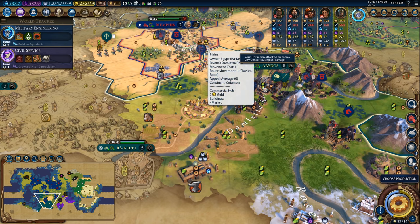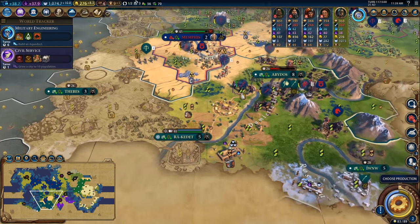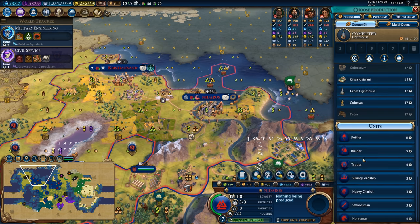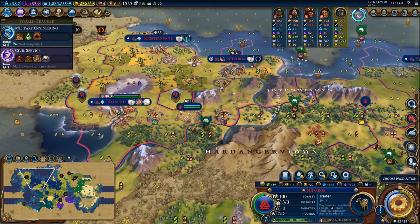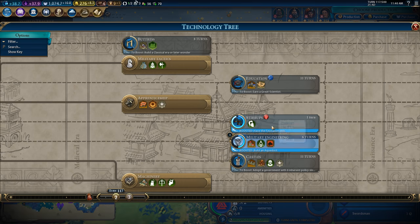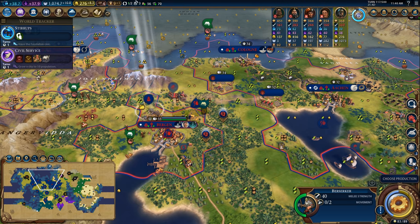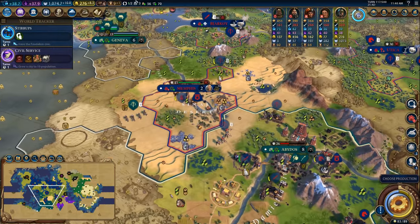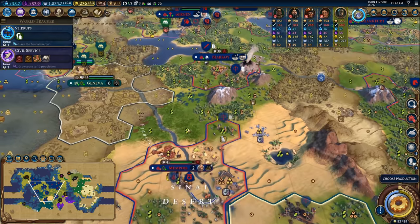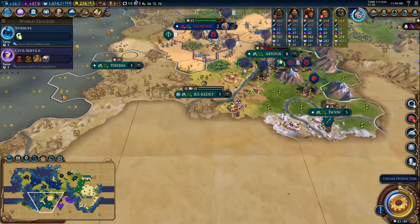The question is who does this belong to? The commercial hub belongs to Rackadet, so I shouldn't have any trouble pillaging that and getting the money out of it. Lighthouse up in Nidaros — let's grab ourselves another trader. We want roads, we want gold, we want all that wonderful stuff. Heavy chariot finished in Aachen, so I'm going to pick up stirrups and get this heavy chariot moving in the direction of the front line. I've almost completed the road all the way to the front line.